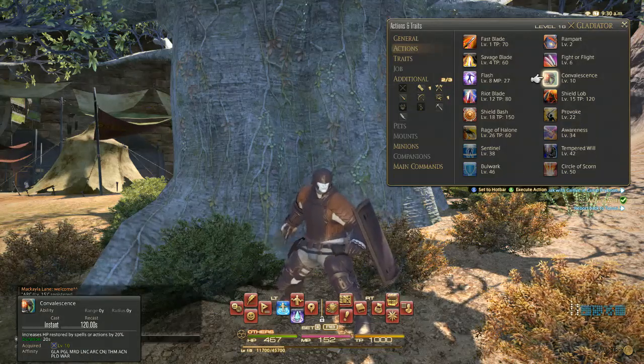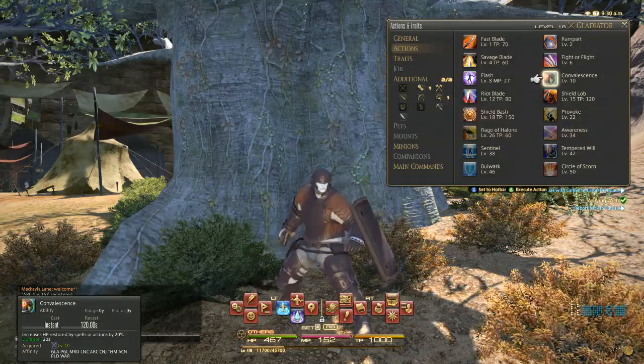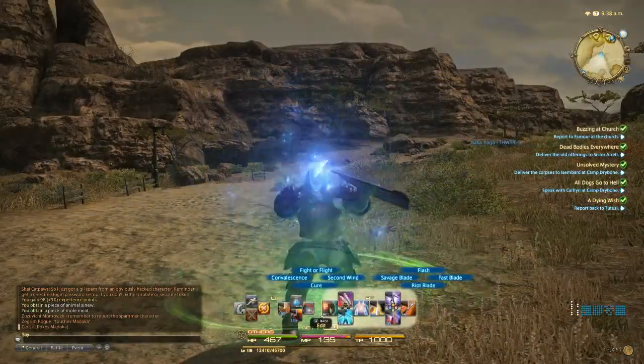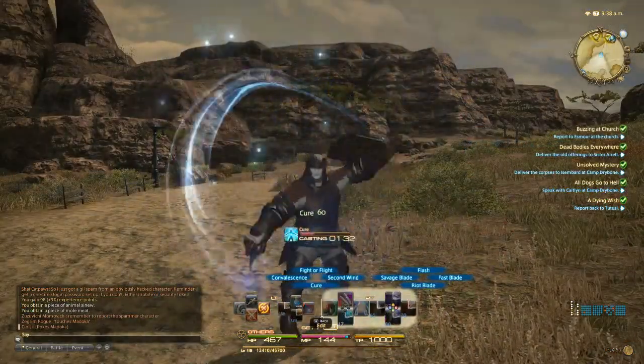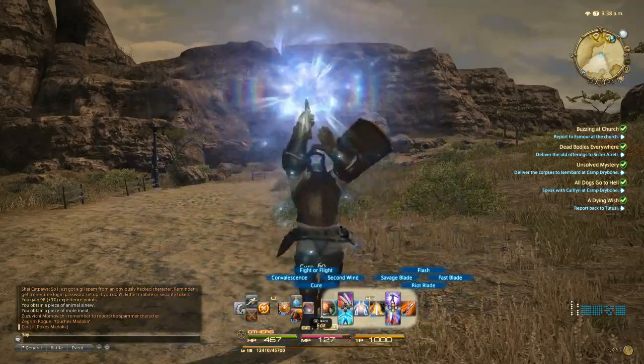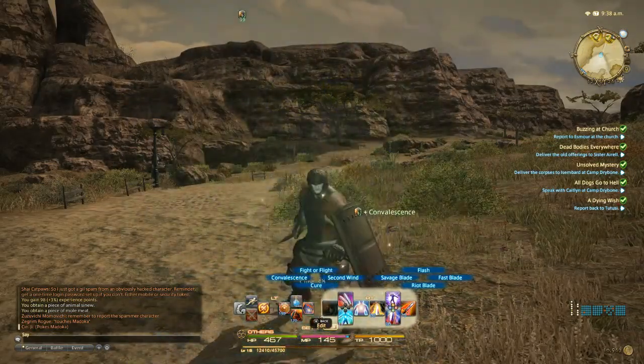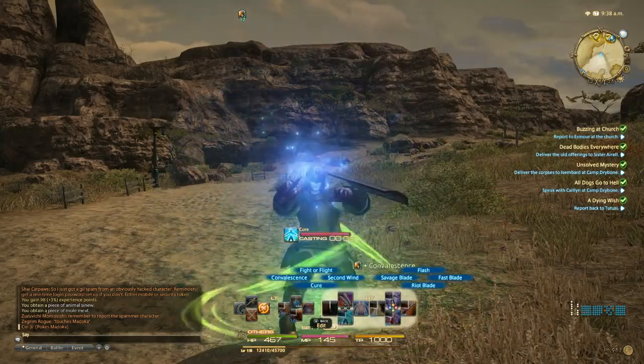When you hit level 10, you will learn Convalescence. Convalescence is a purely defensive 90-second cooldown that increases the effect of healing on you from spells or actions by 30% for 20 seconds. Use this when your healer needs help or when you need your own self-heals to have a little extra punch.